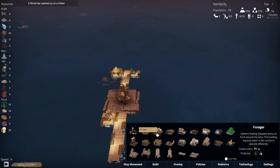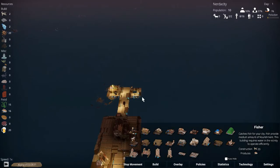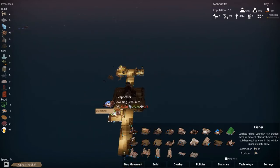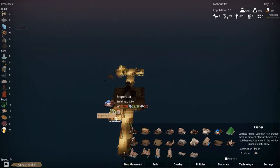We have our fisher and we need a forager as well. I've only played a very short time so I don't know how good this is — we'll learn together. We are getting driftwood in, we have some seaweed and fish for food and a bit of beer, but we have no fresh water so we really need this evaporator to get built. As soon as we get some wood — oh, we actually need steel or metal which we don't have.